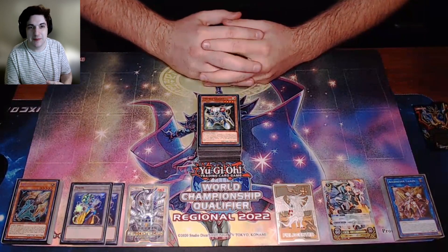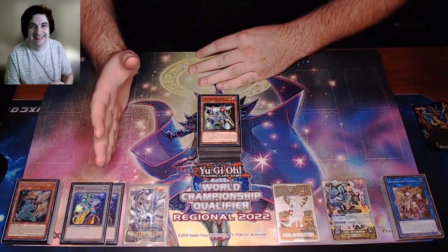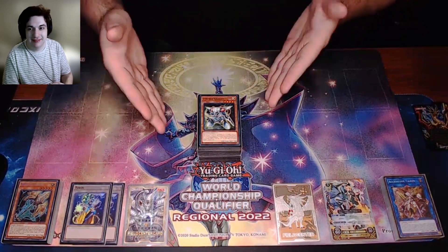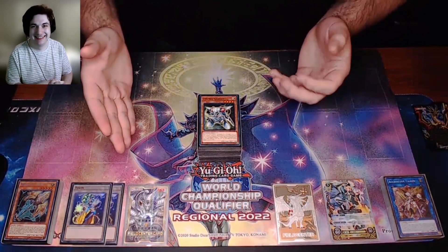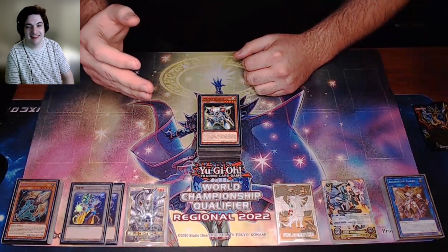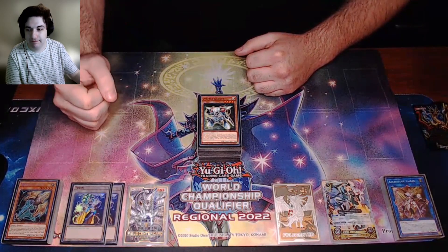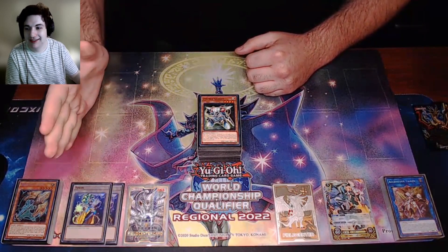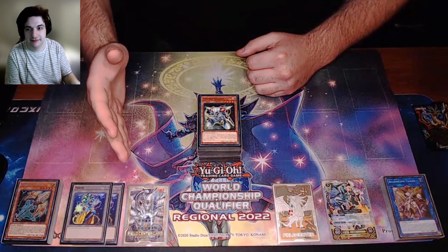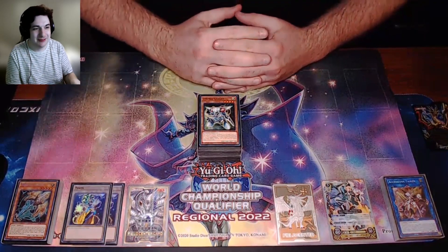Yeah, absolutely. First of all, Ozone TCG — the channel, great group of guys, been having a lot of fun. Ozone TCG members Nick Natalello and Zahair Khan — Nick, this deck is your baby, you invented it. Zahair has been roasting everybody at the YCS with it. My buddy Gabe who drove with me up to Philly — we grind all the events together. My favorite person Kyle for talking about the game all the time, all the supporters and friends who were there at the regional, and all my detractors who wanted me to lose faster so we could go home — love you all.